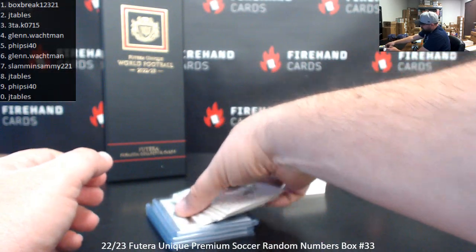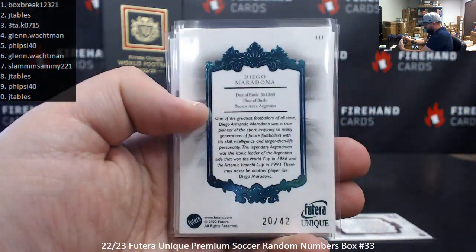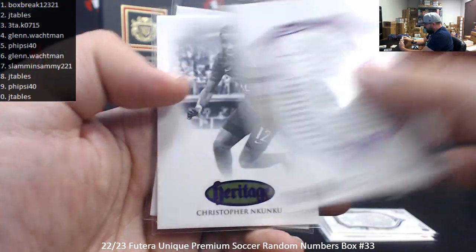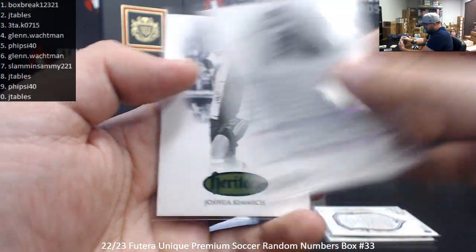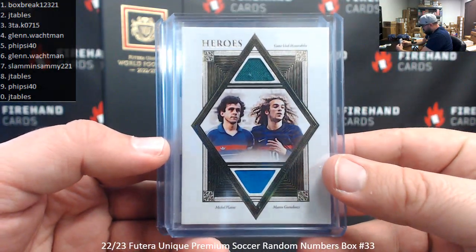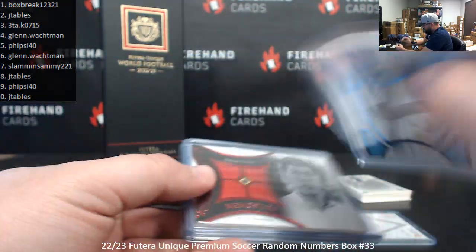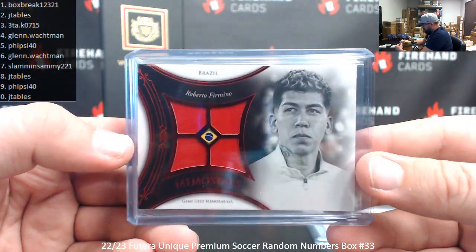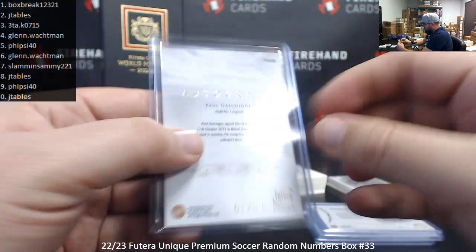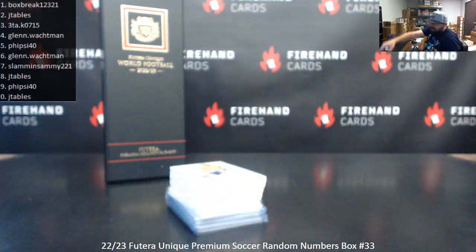To recap your goodies: pink of Hidetoshi Nakata 9 of 47; turquoise of Diego Maradona 20 of 42; purple Akra Fakimi 31 of 34; Victor Osimhen 7 of 34; purple heritage of Christopher Nakuku 16 of 29; green heritage of Joshua Kimmich 22 of 24. Memorabilia hits: dual heroes of Michel Platini and Matteo Guendouzi 21 of 35; blue foil supreme quad relic Ilkay Gundogan number 7 of 7; red foil memo stars Roberto Firmino for Brazil, 3 of 5. And the autograph hit: Paul Gascoigne, number 1 of 3. Thank you for joining in, thank you for your support of Firehand, and congrats to our lucky hitters in the break. Until the next one!